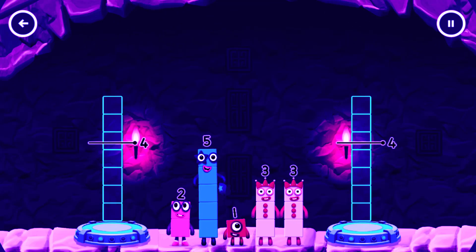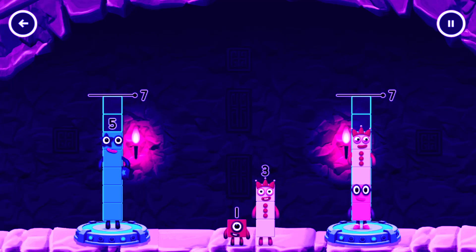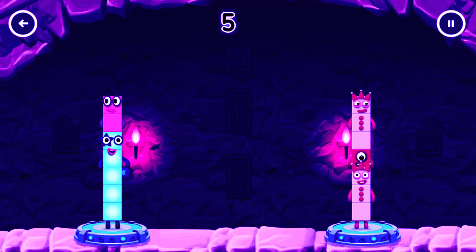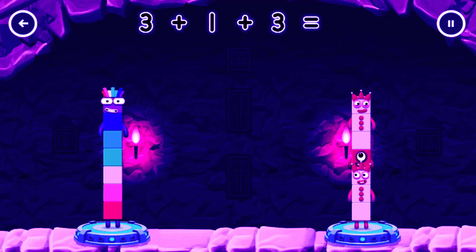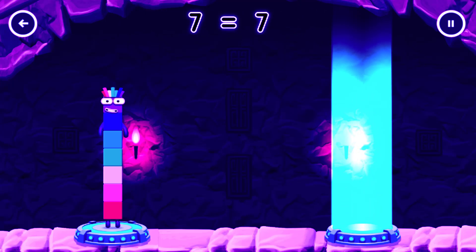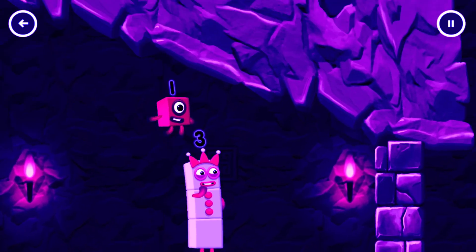Share the number blocks evenly to make two groups of 7. 5, 2, 3, 1, 3, 2. Correct. 5 plus 2 equals 7. 3 plus 1 plus 3 equals 7. 7 equals 7. I am 7! Excellent.